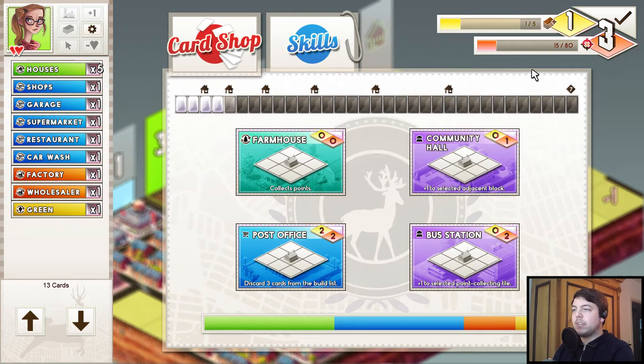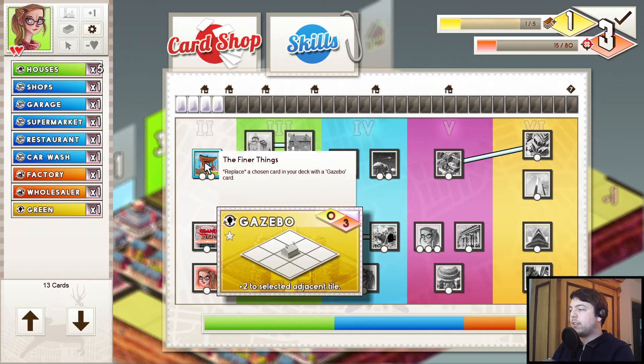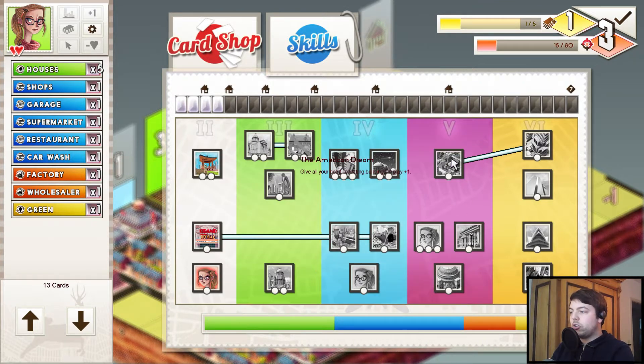You can do something else with the buy though. Instead of buying a card, you can go to the skill tree and get a skill. The skill is dependent on your character — there are multiple characters in the game. For example, this upgrade gives you a new card: you can replace one of your cards with the gazebo. I cannot choose those skills yet because I don't have the tech level.